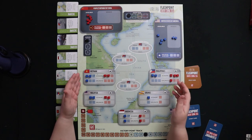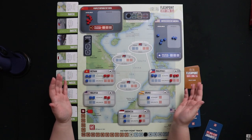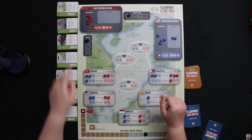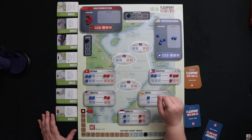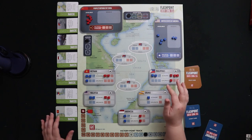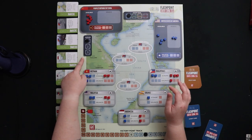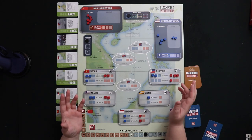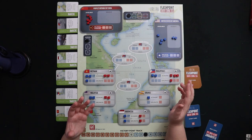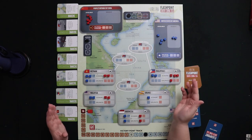Essentially, both sides are placing cubes in different areas. You can place economic or diplomatic influence in various countries. When you feel like you have enough influence and have the right card, you can try to score one of the scoring cards, and they can be scored once per campaign. There are three campaigns in the game, which are essentially rounds of playing cards.